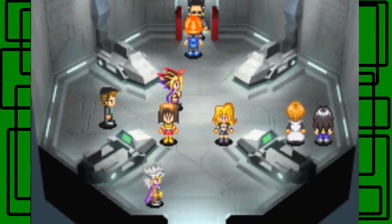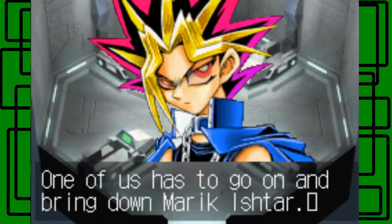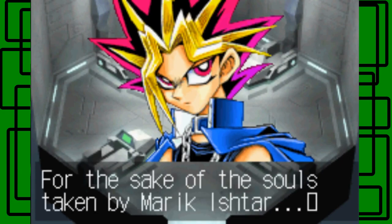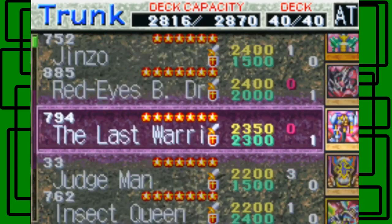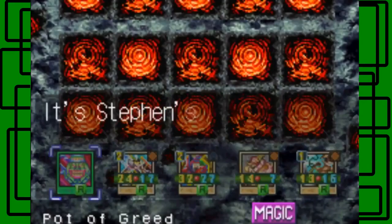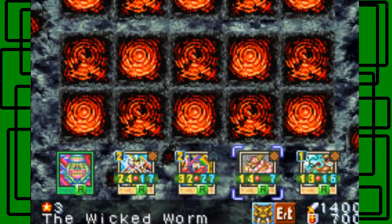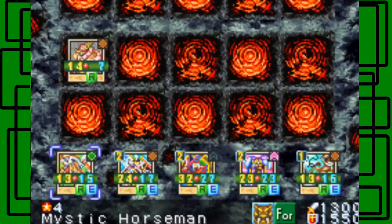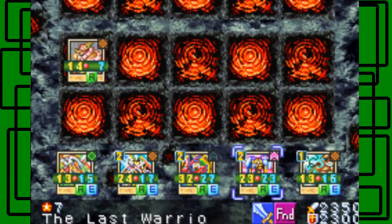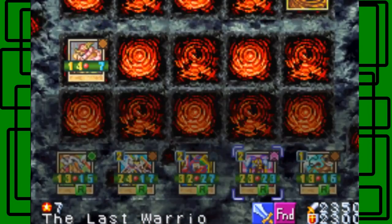Are you ready to duel? Yes. Hopefully I can beat Yugi in one duel. We get into these little car things, which is pretty cool. One of us has to go on and bring down America Star for the sake of the souls he's taken. 'Give it your all, Steven.' I'm gonna have to win because I'm the main character in this game. Okay, it's my turn first. Wicked One Beast is my best bet right now, and then Pot of Greed so I can draw two cards.